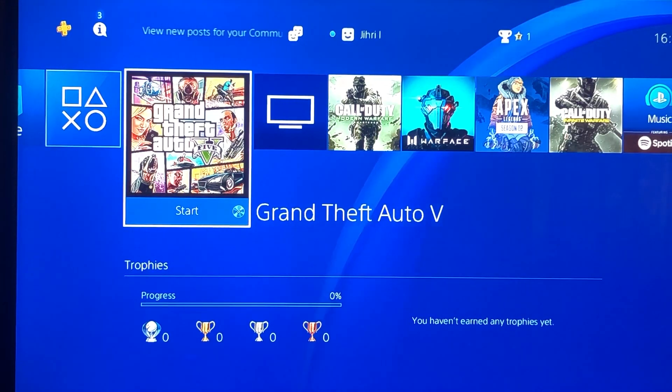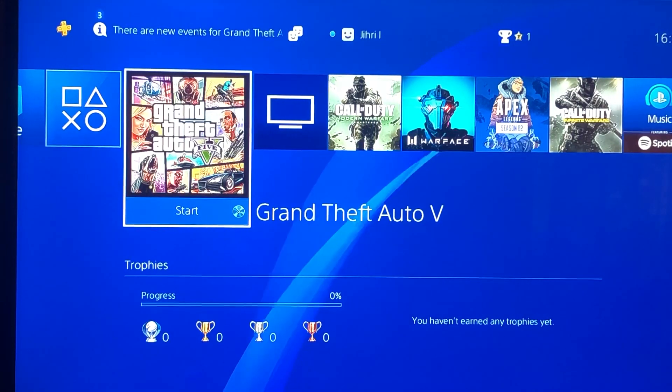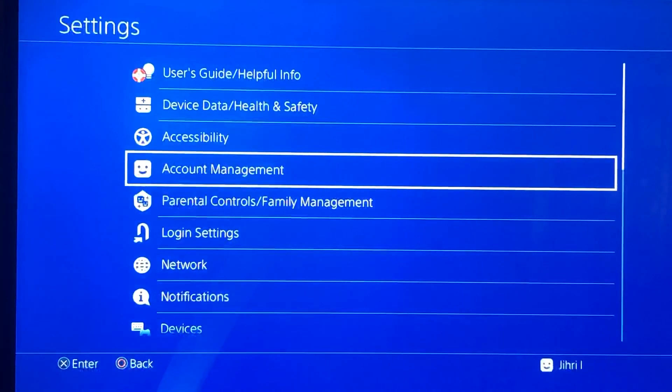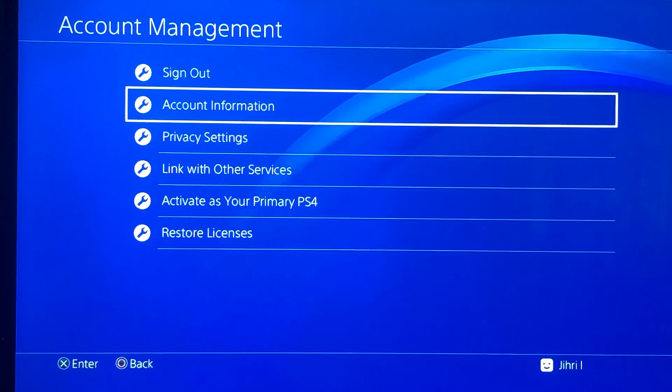Hello guys, today I'm going to show you how to activate your PlayStation as primary. So let's begin. First thing you want to do is go to Settings, then you want to go to Account Management.